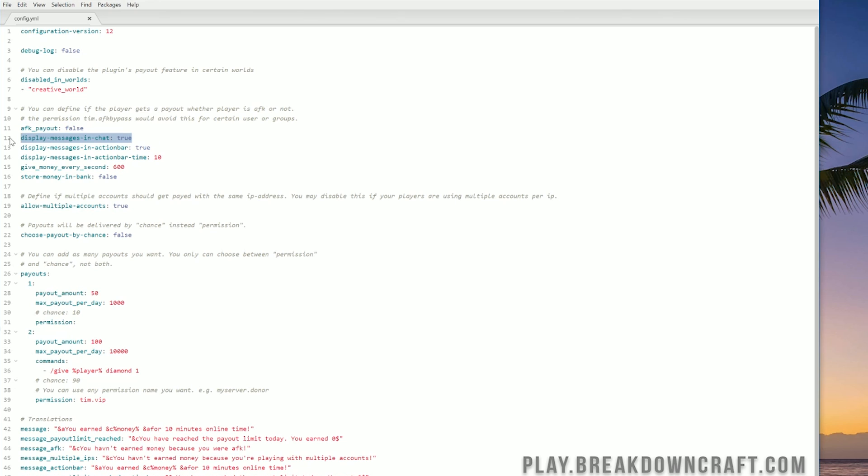You can turn AFK payout off for everybody by setting it to true here. Display message in chat — do you want people to see in chat whenever they get paid? You probably do, and that can be turned off here. Display message in action bar — if you're running this on a 1.12 server or similar, you can display messages in the action bar. I would recommend just having it in one place — either the action bar or chat, there's really no reason for both. The action bar message time controls how long the message stays.